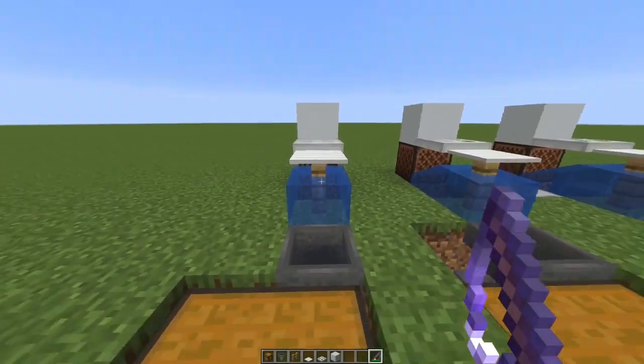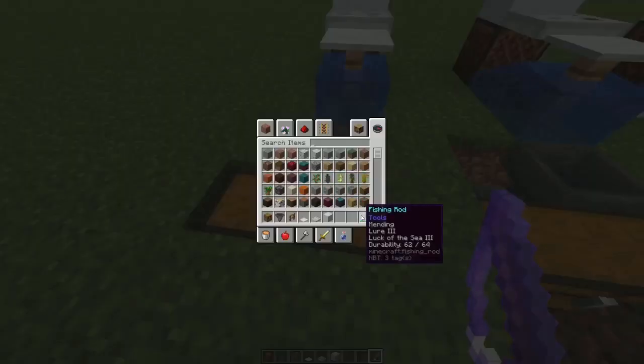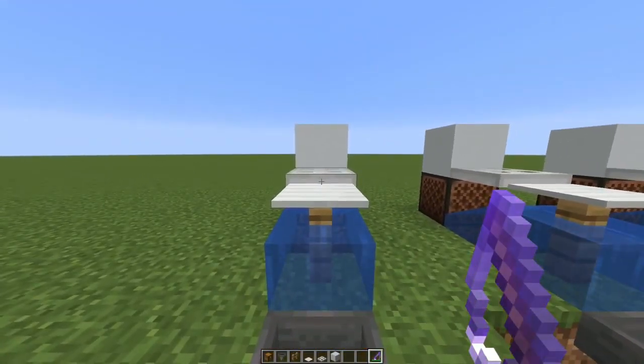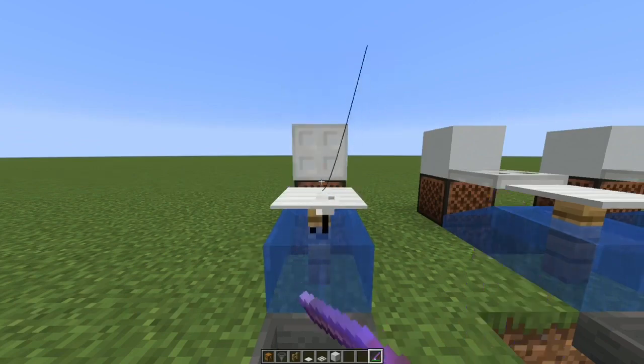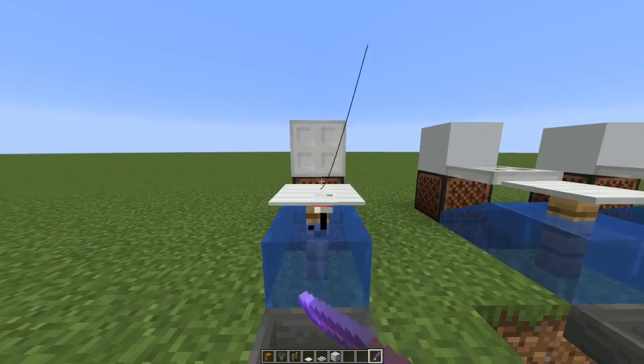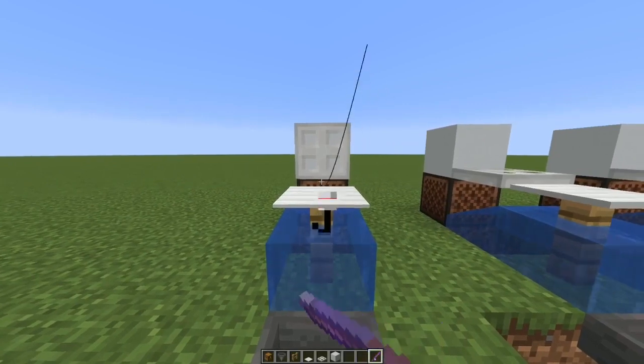So on to actually how to fish forever: once you've got your Mending rod — and whatever other enchants you want, you really just need Mending, but Lure and Luck of the Sea will speed things up and give better loot — all you have to do is hold down right click, look at the note block, and then unplug your mouse. Once you unplug your mouse, you can let go of right click and the game will still think you're holding it. You can even plug your mouse back in — so long as you don't press right click again, the game thinks you've been holding it the entire time. Now you can go to bed, turn off your screen, do whatever you need to, and you'll just sit here and fish forever.